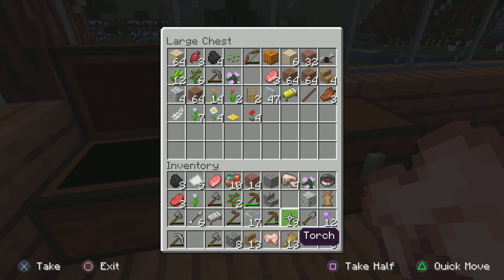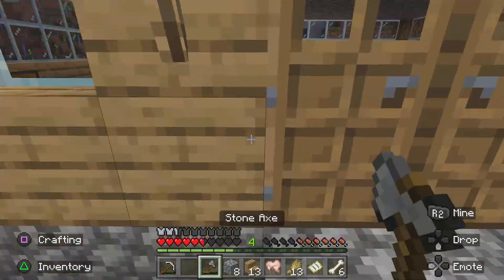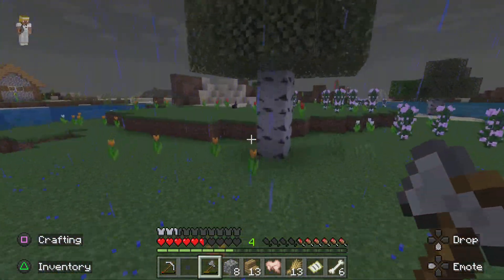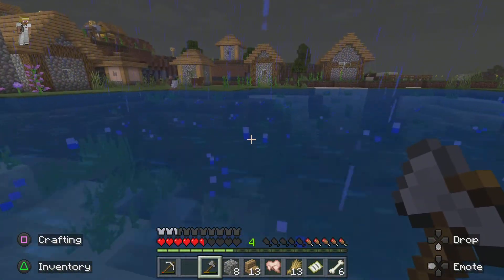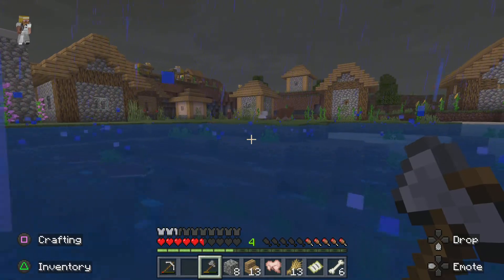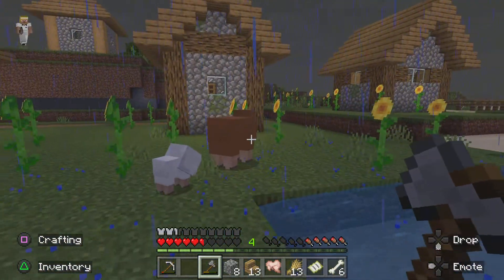We're going to start with the cows, by the way, but first we're going to need to get some wood. We still have some stuff left on this axe, but we're going to find some wood because we chopped down all the trees over there. We have sheep here, which is what we're going to be wanting.